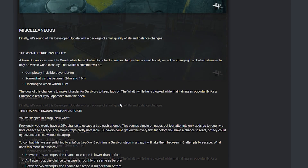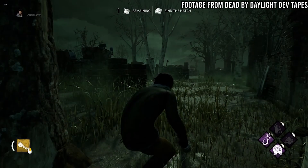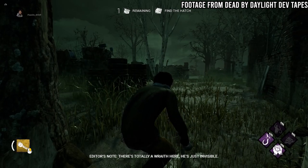Now we're on some miscellaneous balance changes. First up, the Wraith — my favorite killer — getting a little buff. Basically, his shimmer is now completely invisible beyond 24 meters, somewhat visible between 24 and 16 meters, and unchanged when within 16 meters. It'll make it a little bit harder for people to see him coming around a corner. A lot of people still take Spine Chill so you'll still see his path regardless, but it's a nice change to maybe help him get the jump on survivors.